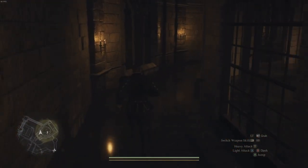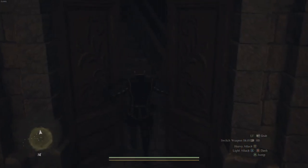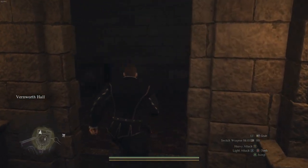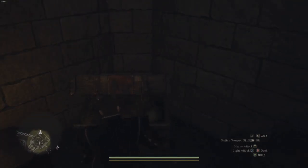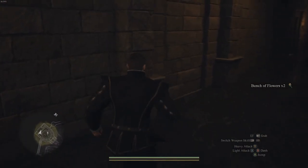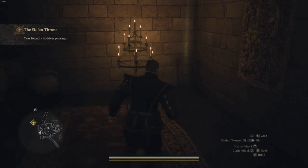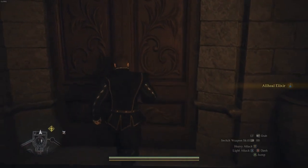Once the masquerade commences, make your way into the hall and engage in conversation with the attending nobles. Afterward, venture out of the ballroom and explore the adjoining hallway and storerooms tucked away in the rear of the building. While there may be some loot to collect in the storerooms, your primary objective lies in discovering the concealed door cleverly integrated into the brick wall between them. Carefully traverse along the wall and you should stumble upon the entrance.